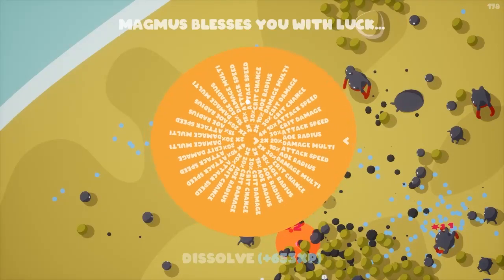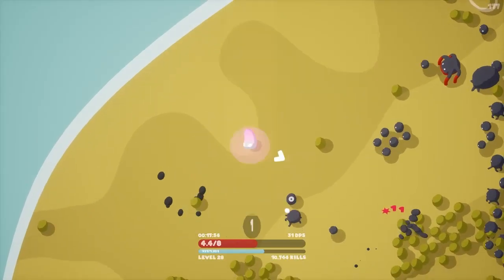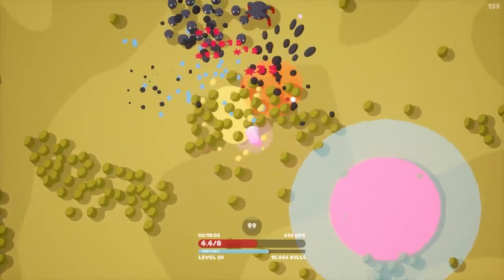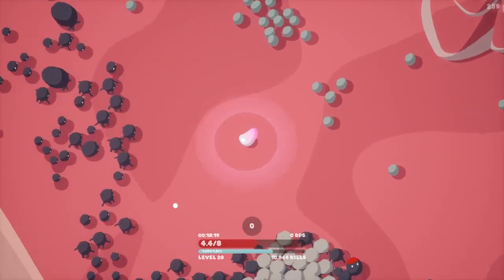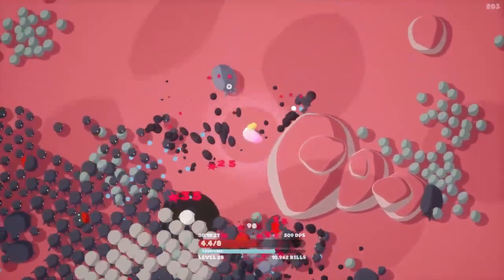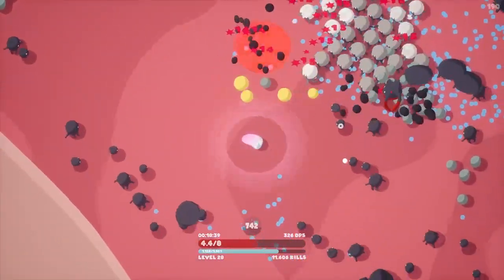Big upgrades — we got 20% AOE radius. With a decent amount of AOE, that'll help. Got a magnet, and we'll increase the damage of all AOE by another 15% on that upgrade. Want to kill these guys to get more XP — we're almost up to another level. We're in a dangerous spot health-wise, just above half health. More armored guys — oh gosh, the rocks. But we made it through.